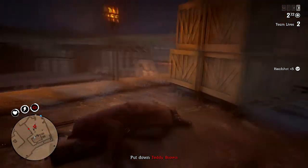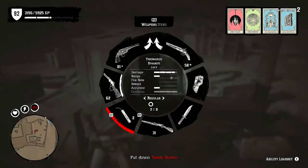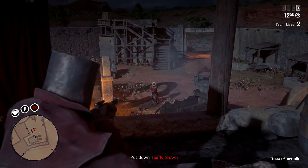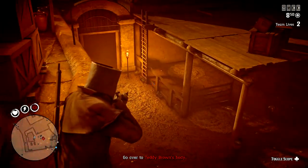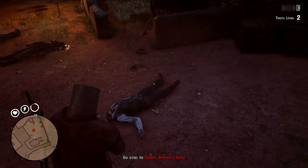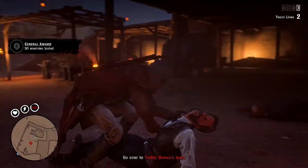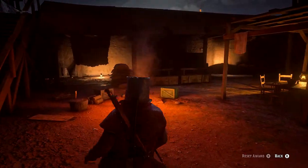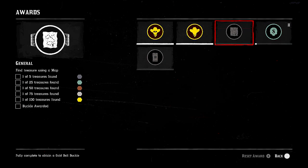In this method I'm showing you today, you're going to want to get to the part where you kill Teddy Brown. Once you've killed Teddy Brown, loot everybody around you because you're going to want to complete a challenge. I'll show the gameplay of me getting the award on screen — completing the challenge multiple times and getting it up to the gold tier will earn you 500 XP for completing this one challenge, which is a lot of XP just within this one mission.